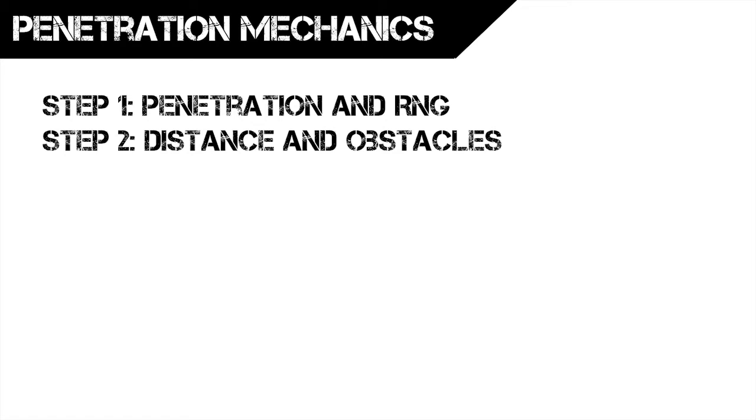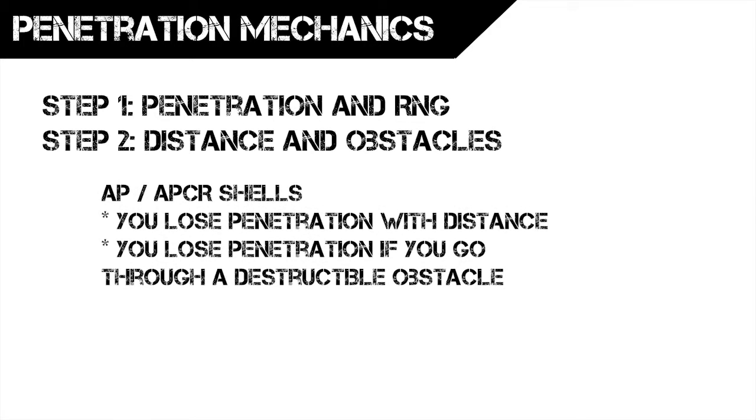Then, for AP and APCR types of shell, the shell will lose penetration value over distance. If you're shooting at a target at 200 meters, your shell will lose a lot of penetration power, whereas at very close range or point blank range, you will maintain your initial penetration value. Remember that AP and APCR shells can go through obstacles and still penetrate a target behind them — however, you will lose some more penetration while destroying the obstacle.